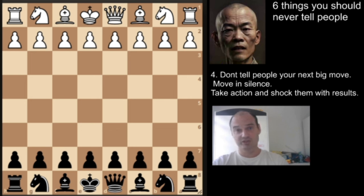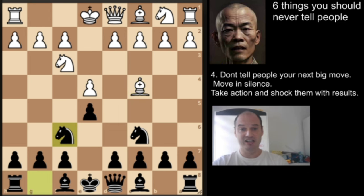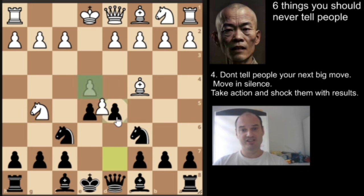If you're tired of losing to the Fried Liver Attack, watch this video. The Fried Liver Attack starts with the Italian Game, and after knight to f6, white plays knight to g5, attacking the f7 square, which is the weakest square in Black's camp. The most common continuation follows from there.